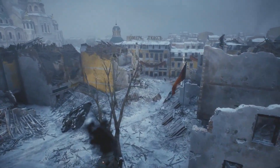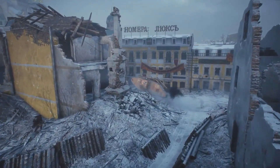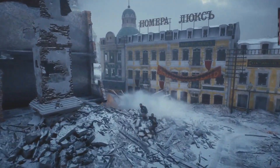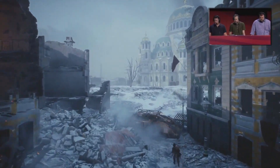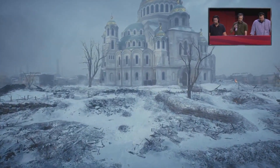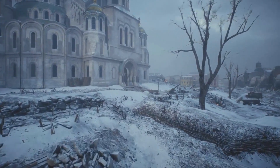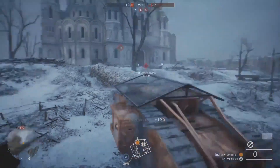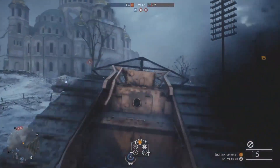This map is called Zurichan — Seredsin. The first thing to note about this map is it is a small urban map. It's going to be very infantry-focused, but there's already a tank in play. This is going to play a big part in the map. Each team only gets one tank, so it's going to be a critical part of each match.